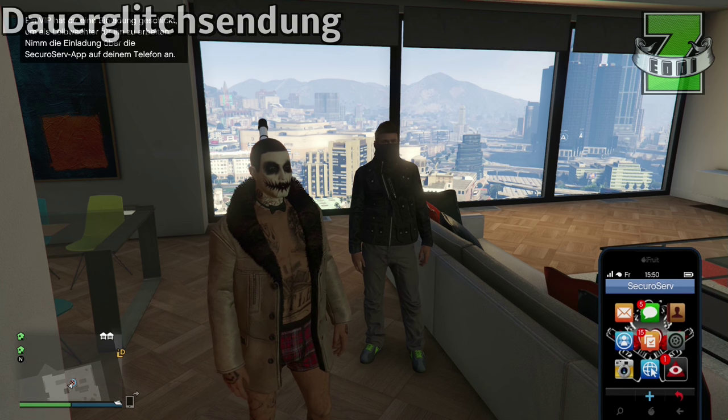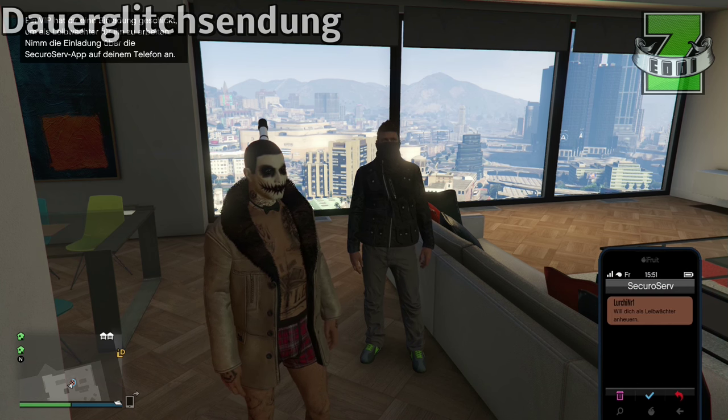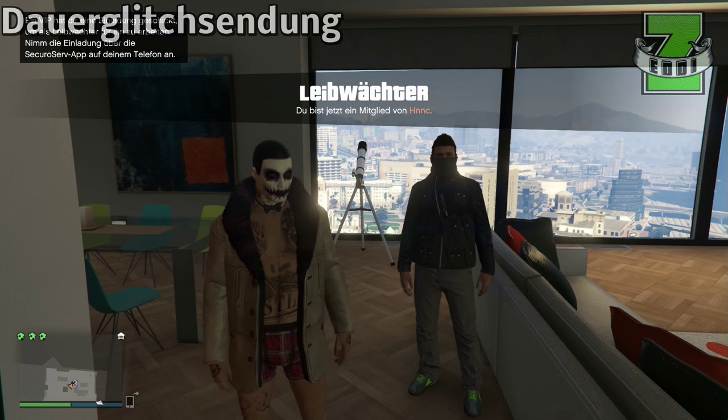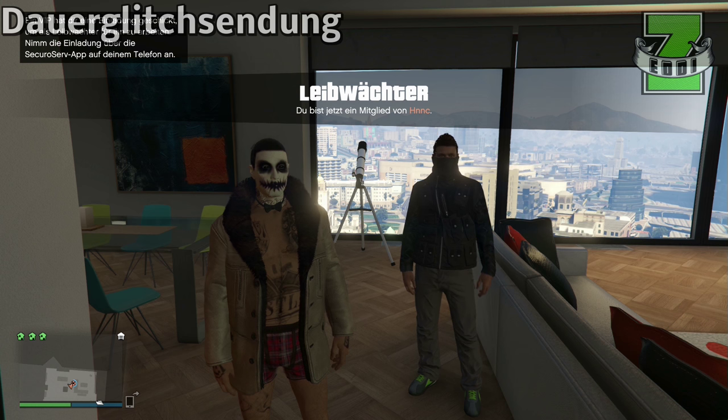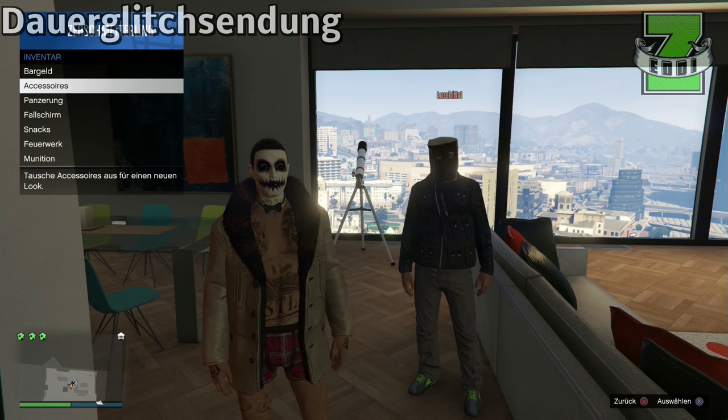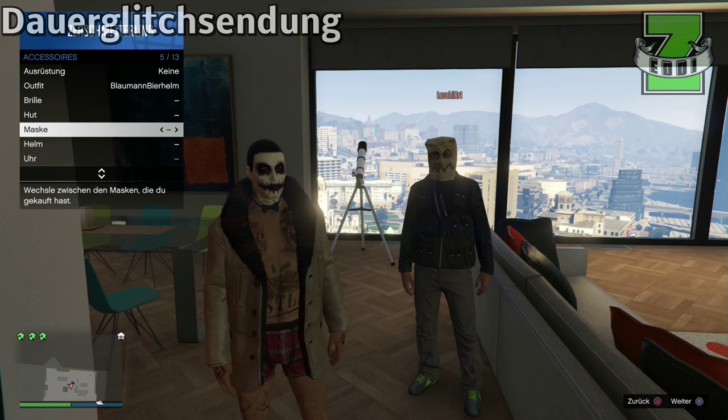Jetzt habe ich auch die Einladung bekommen, die nehme ich natürlich an. Wenn ihr das gemacht habt, dann geht ihr über das Interaktionsmenü und sucht euch irgendeine Maske aus, die ihr gern zu dem VIP-Outfit tragen wollt.